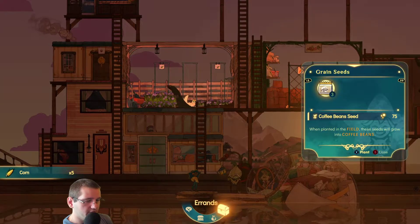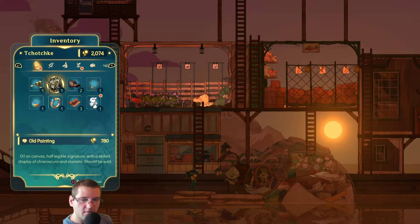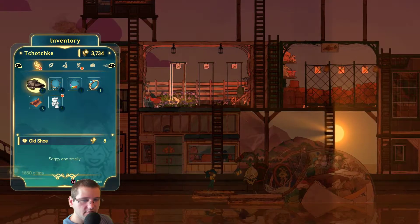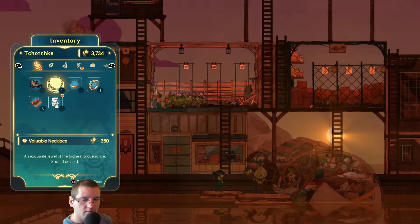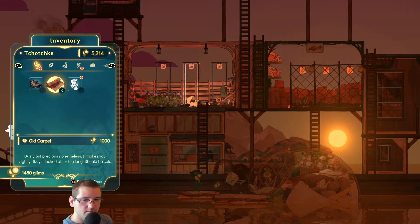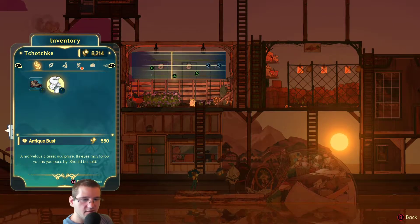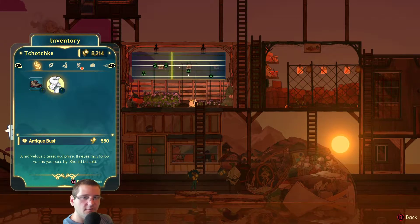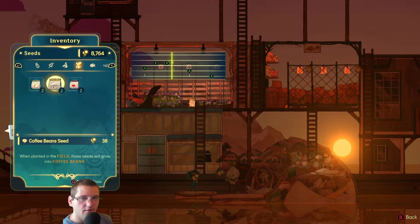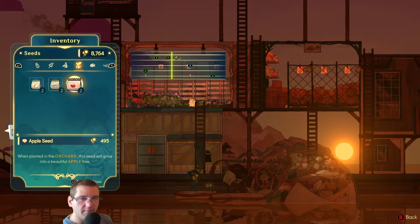Let me sell some stuff. We do have a lot of junk — yeah, an old painting, some old coin collection. Antique bust... items that should be sold. I hope I'm not messing things up by selling these. We got apple seeds! Oh yeah, we need an orchard for apples. We're definitely gonna do that.